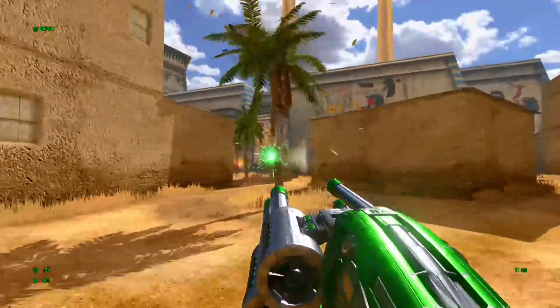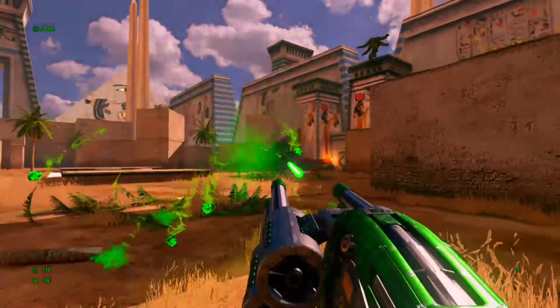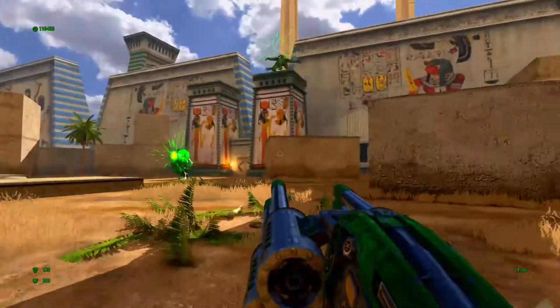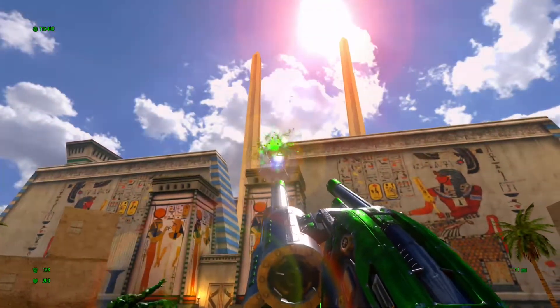For secret number seven, do not immediately jump down into the sewers. First, let's kill these guys because they can knock you about. Bye bye buddies.